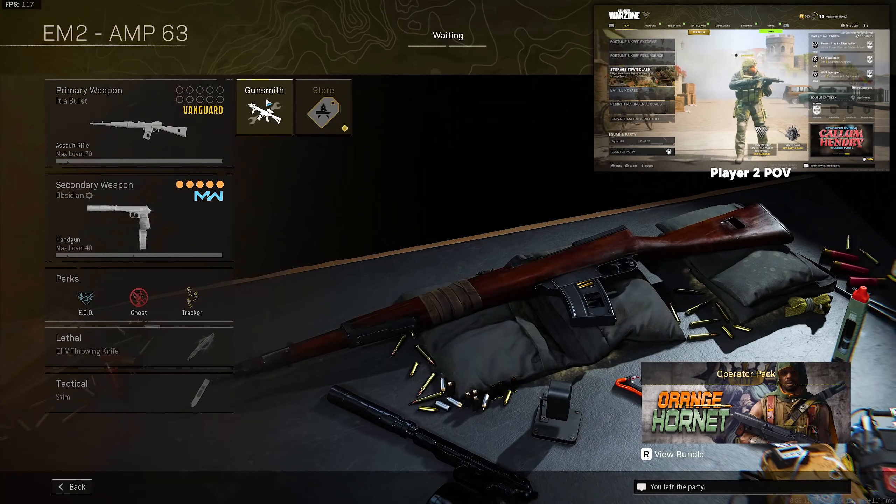Once you join their session, you're going to open up your Custom Classes once again. You'll notice your Custom Game Classes are still here. Go to the weapon that has the camo that you want to duplicate and go to Gunsmith. Hover over the weapon category that that weapon camo resides in, and this is where the timing is going to take place.